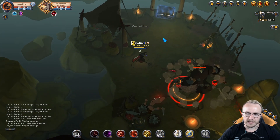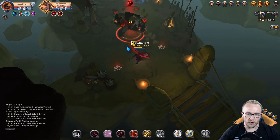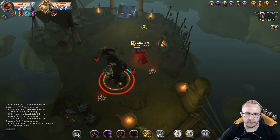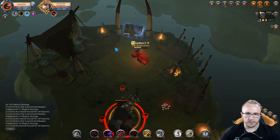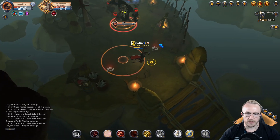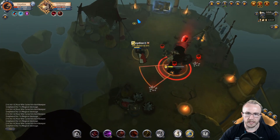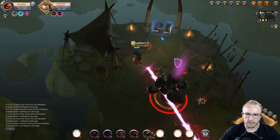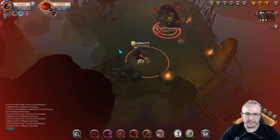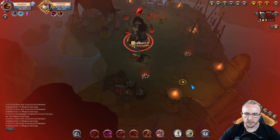Okay, this is the first boss fight — this is how we're gonna know how well this build's gonna work because I have no idea what to expect. I think we're gonna do all right though, because we can pop the R right now and hit him with some more Qs and the damage is gonna be through the roof. Right there is when I probably should have hit him with the soldier helm — just like that. Okay, now we're getting somewhere.